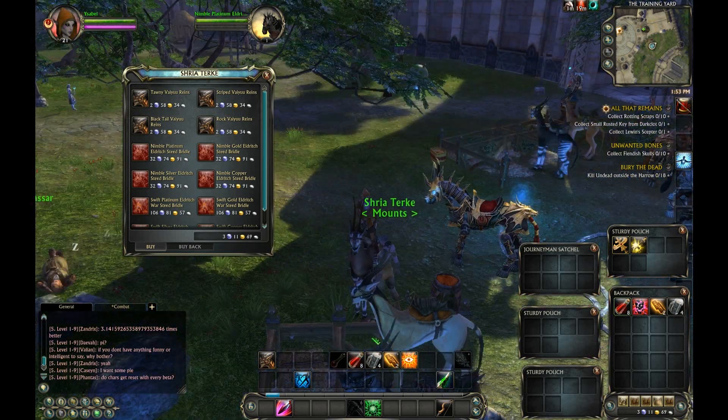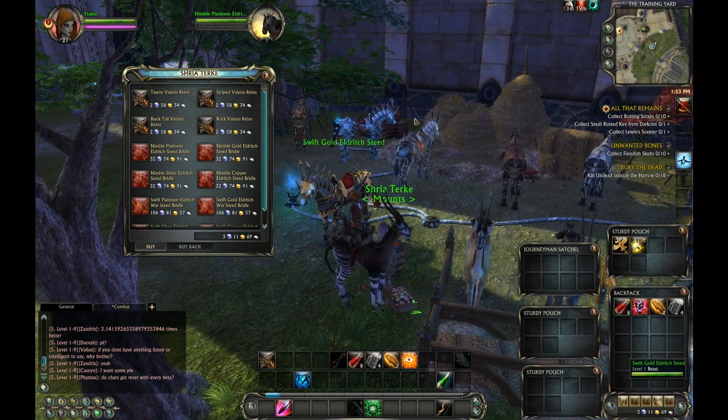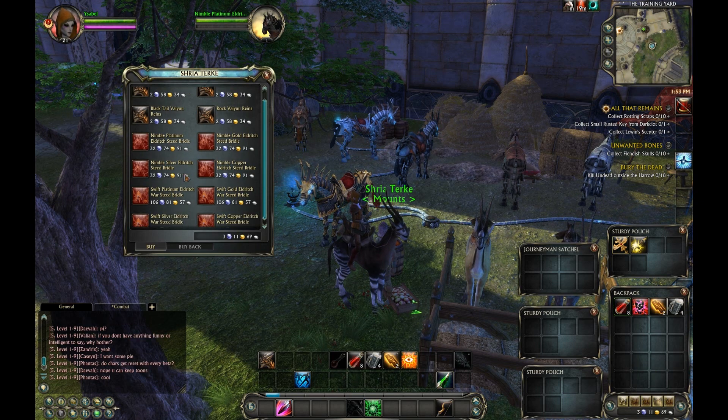The first one you get is this little elk looking guy. Then you get a mechanical horse. And then you get this big giant armored looking steed with glowy eyes and stuff. So that's it.